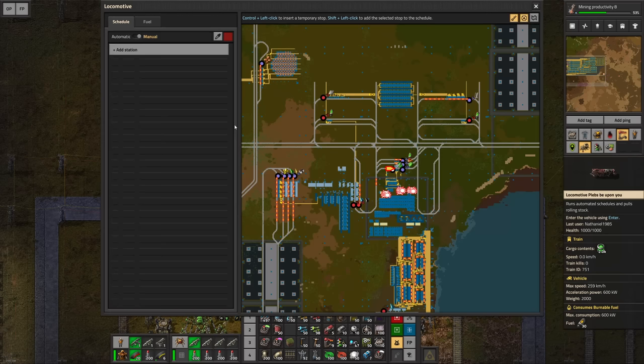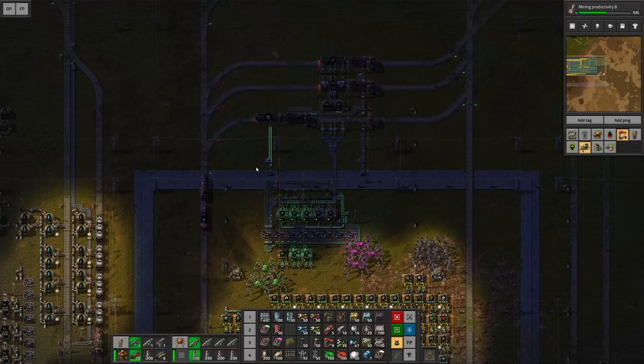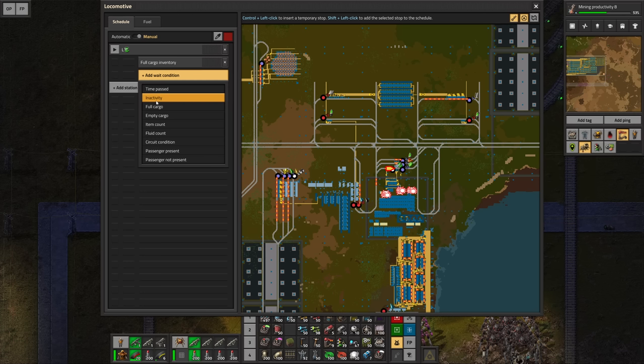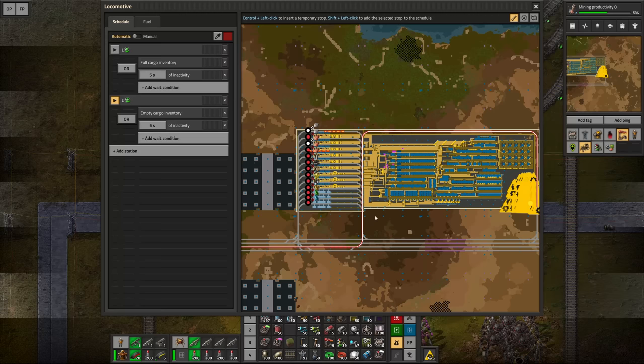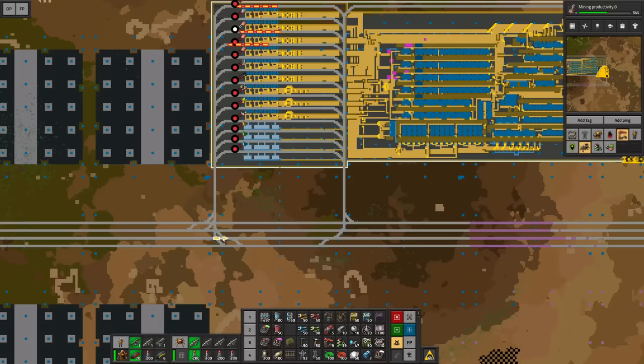That is actually a potential problem because this one here is gonna remain in the station — I did not think about that. I should have given it its own station. For now I'm just gonna make it go endlessly by loading up the fuel cells until full cargo or inactivity, and this is how I'm gonna make it still go. It's gonna be a waste of fuel because it's just going back and forth for nothing, but it's fine for now until I rebuild it. Then we wanna unload the fuel cells until empty cargo or inactivity. Setting it to automatic and it already goes.